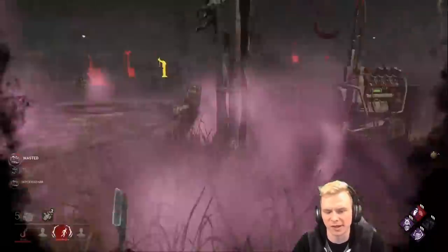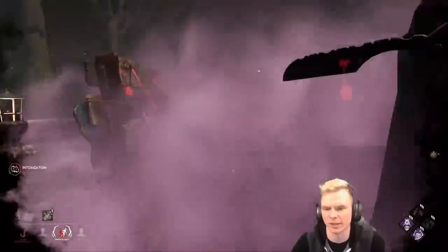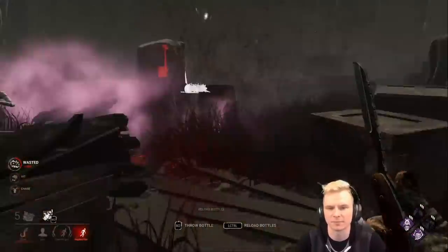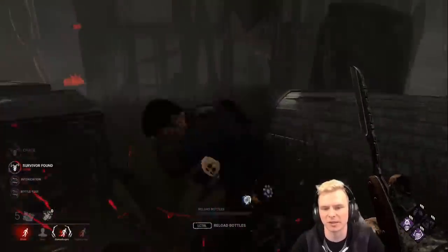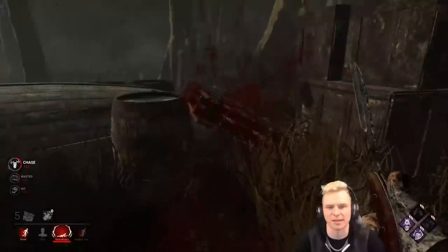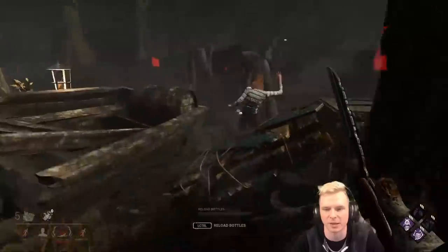I didn't overshoot it, which is nice — get the hit as well, other guy gets to save. Going to come over here and try to get this pallet out of the way early. Got the M1 and the pallet. Moving on to Quinton — back on that generator — boom, caught him off guard. Show me the dead hard — there it is, down he goes. Saw the generator change color and decided to take advantage of a mistake he made. I know he's going to hit me with DS so I need to fill my bottles.